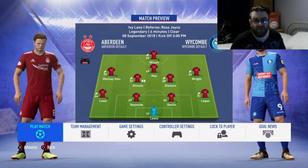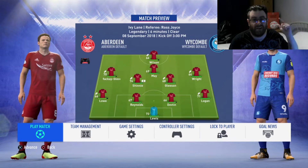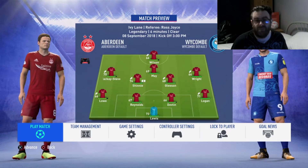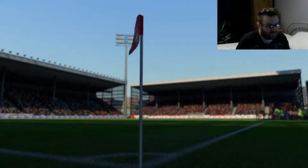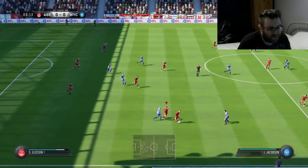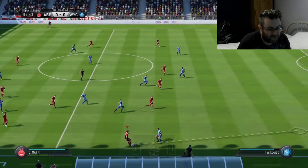Wycombe Wanderers at home. We've had to make two changes because Scott McKinnon and McGinn are on international duty. So in comes Scott Wright and Mark Reynolds. We'll see how this goes — hopefully we can build on that last performance. Back in Pittodrie, looking lovely as always. Gleeson plays it to Wright — oh, that'll work, jammy but we'll take it.